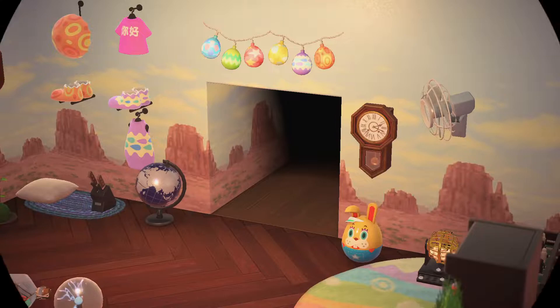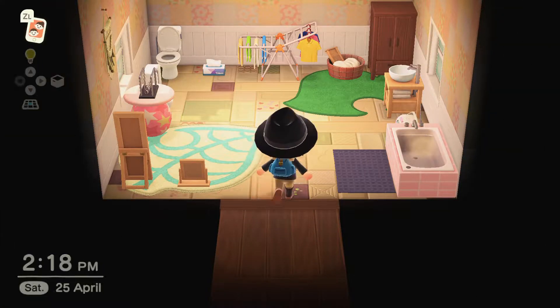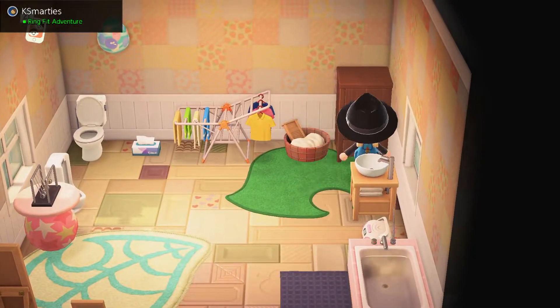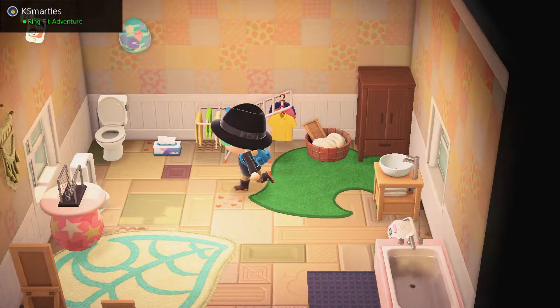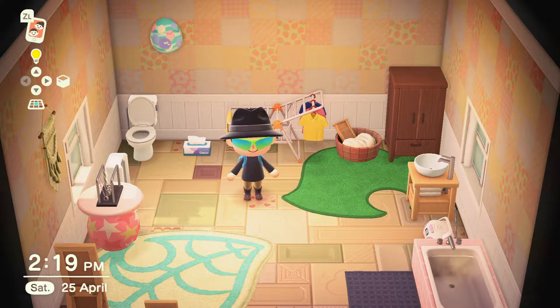Behind here is the bathroom — simple, easy — with a wardrobe to get changed in if I want to. There's a toilet, and actually if you use the toilet you can use it to get rid of the fruits if you've eaten any, and it takes the power down. So it's actually really useful.